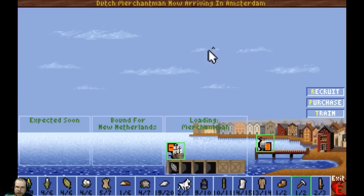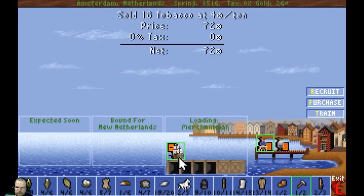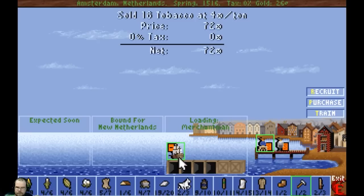Oh, I got a free colonist here — nice timing. Can we buy a guy? We can! We can buy a master carpenter. I think I want him more than a lumberjack. Carpenter it is. I'm out of money, let's go.